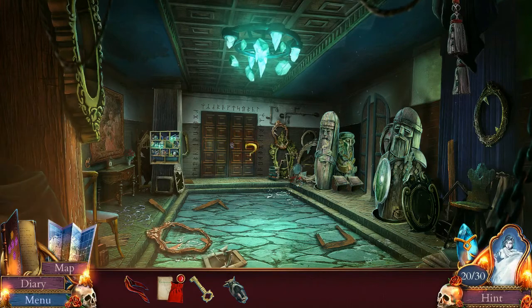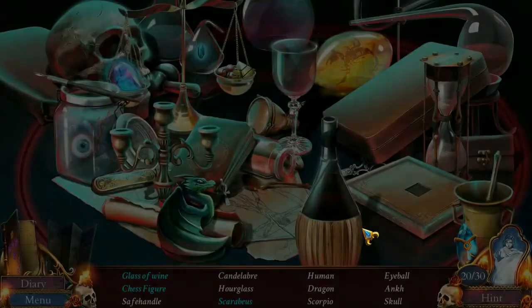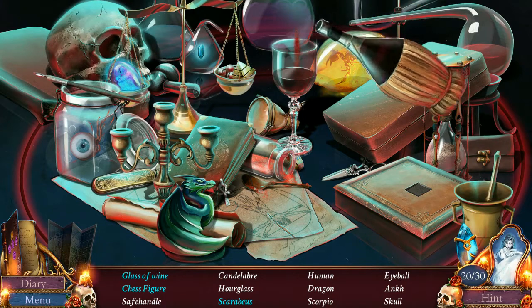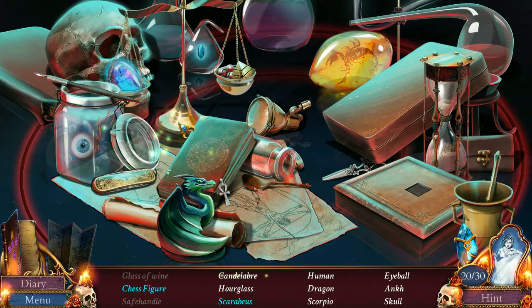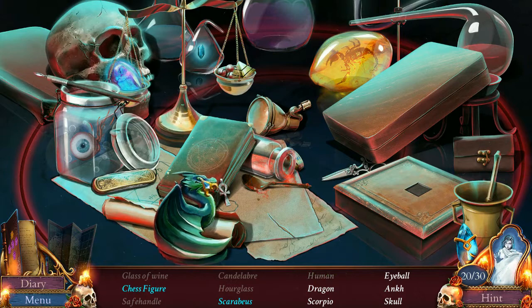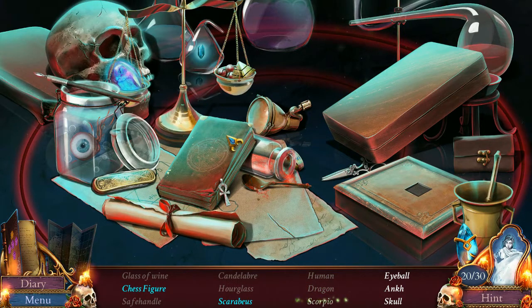Alright, come on. Secret pathway. Let's do this. Secret chamber. Let's get that lens. Hidden object puzzle. Glass of wine - not difficult. Chess figure is hidden, so I'll come back to that. Safe handle - that. It was. Candelabra. Hourglass - well, it looks more like an egg timer, but whatever. There's a human. There's a dragon. Scorpio - I assume you mean scorpion, not the sign. And you did. Ew, eyeball. Skull.